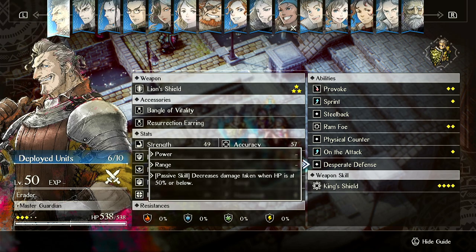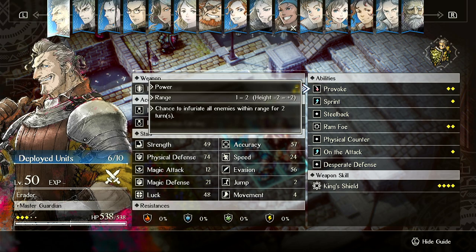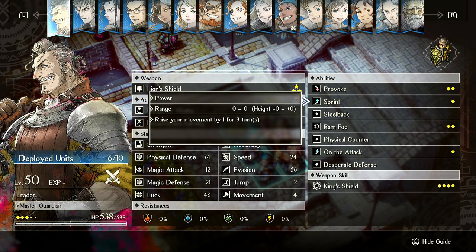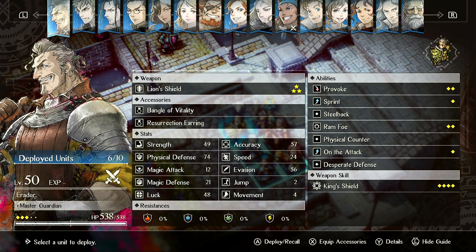Desperate Defense is phenomenal — you take half damage at 50% or below. This plus res earring makes him extremely tanky without any other help. With just the one TP provoke he can provoke every turn and he's extremely tanky because of Desperate Defense and res. King's Shield is insane — if you have a battery, it's just constantly guaranteed furies for one turn and he becomes invincible for the entire turn until his next turn.